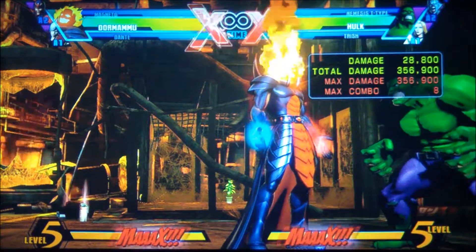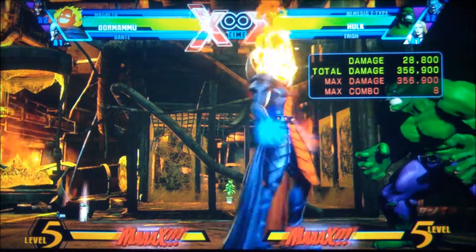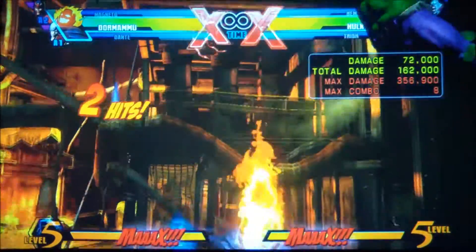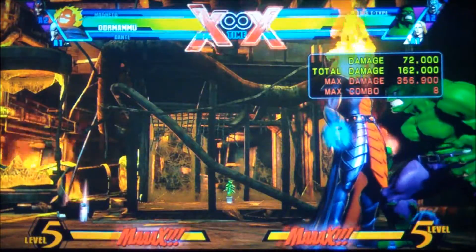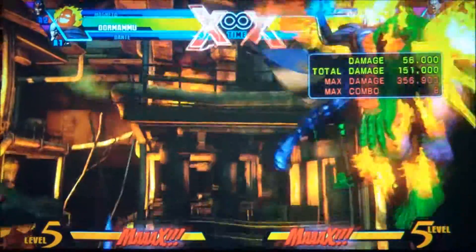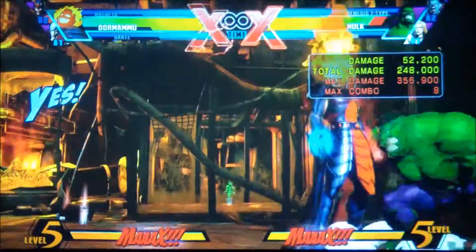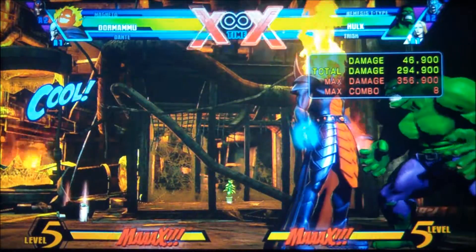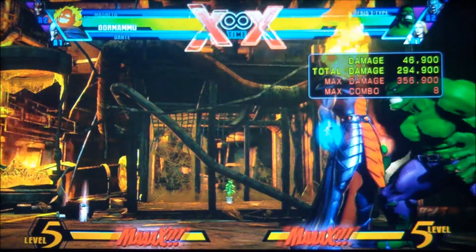Jump after him — medium, medium, hard, special, medium, hard, special, medium, medium, medium, hard, special — bring him right back down to the ground. Then while in the air, medium, medium, hard, special to bring him down, then do your level three.